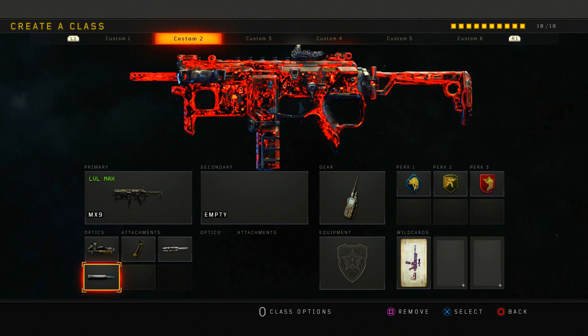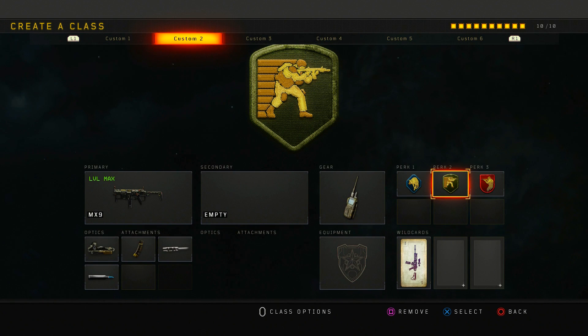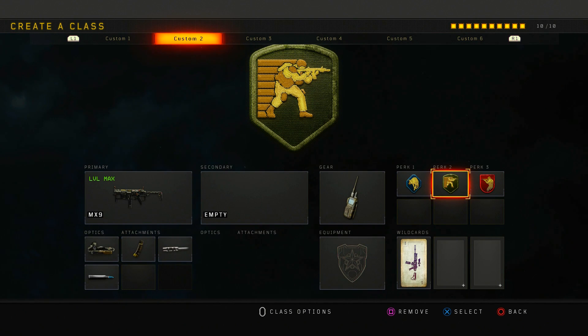I run comsec device, scavenger, skulker, and ghost. Skulker is a perk I'm using a lot more — this game is more about pre-aiming than pre-firing. Quick draw doesn't really do what it's supposed to in this game. With skulker you can crouch and literally move faster while crouching, so it's a really good perk.